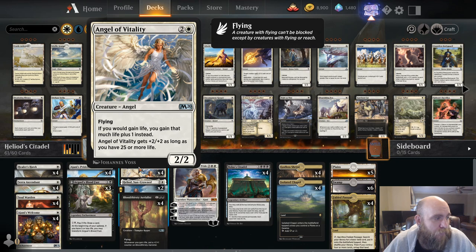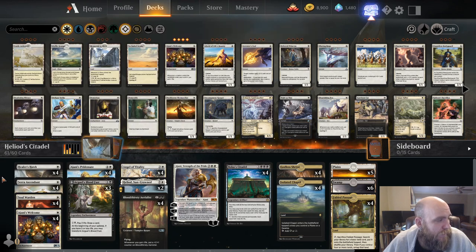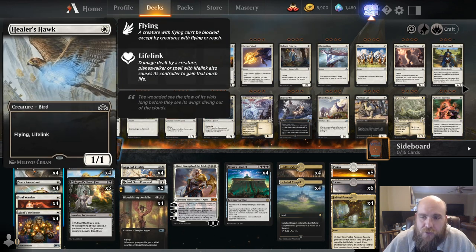Our ones turn into twos, our twos turn into threes, et cetera. We also have a few early one drops — Healer's Hawk, just the typical one-one flying with lifelink. And we also have this beast of a card, Serra Ascendant.